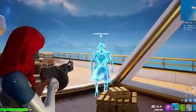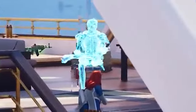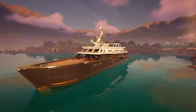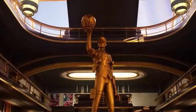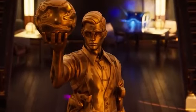Midas even respawns as a ghost to constantly provide you a service, and for some reason you can see his skeleton. This NPC is in a pretty important location — the Yacht. He's returned back to a place he's already familiar with, starting to redecorate the place. The classic Midas statue from Chapter 2 is now in the middle, and if you're wondering why he's wearing glasses, this was the original design of Midas days before his official release.